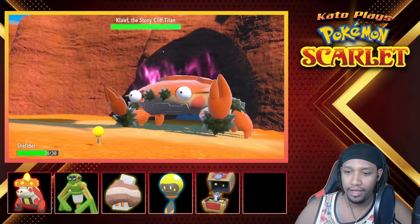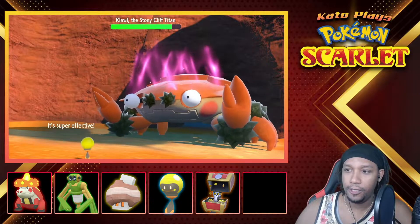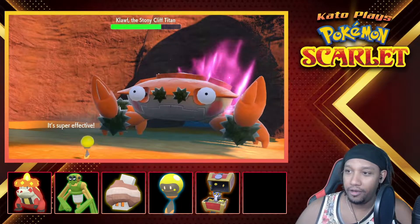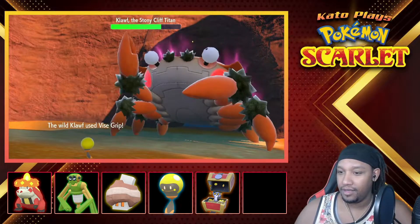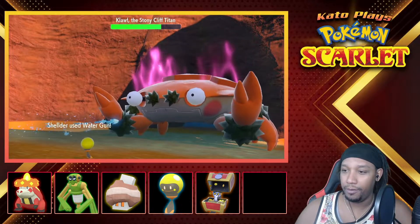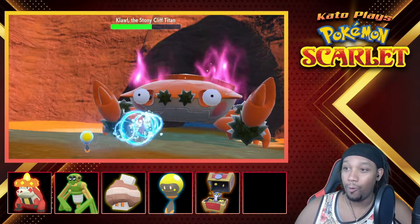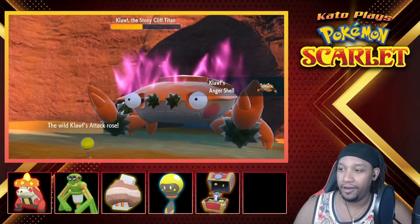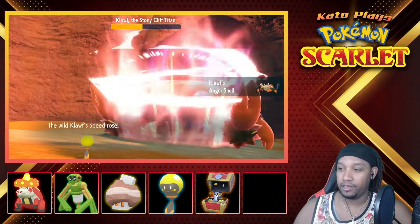Shelter, use Water Gun! Nice. Water Pulse! Come on, get the Confusion — no Confusion, come on! Klawf used Vice Grip but he's not using it on me. This is like a rage battle. It's crazy how they're doing this — Anger Shell, basically just like Shell Smash.